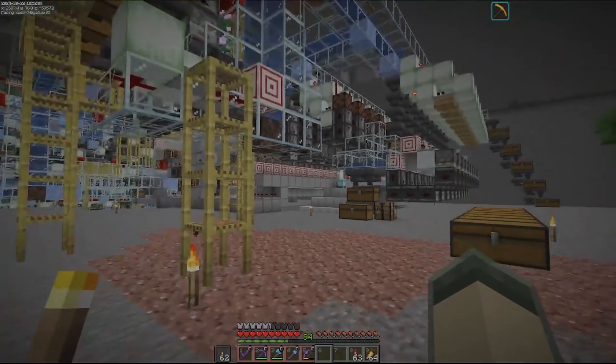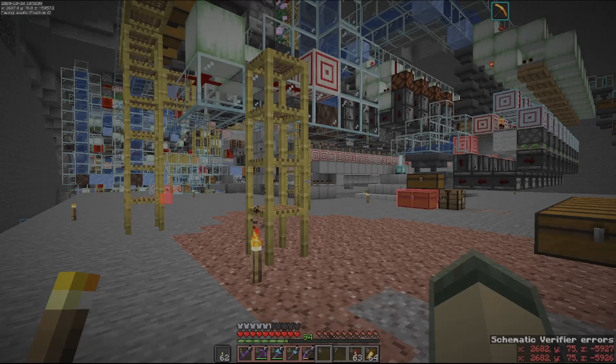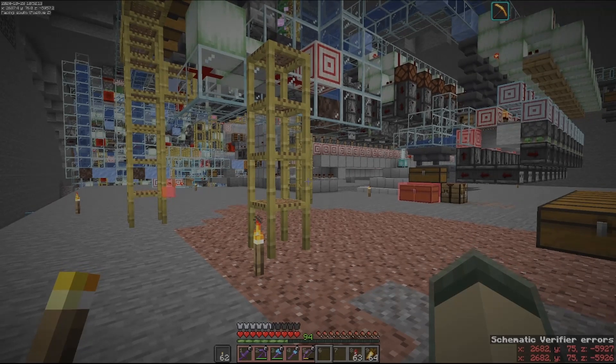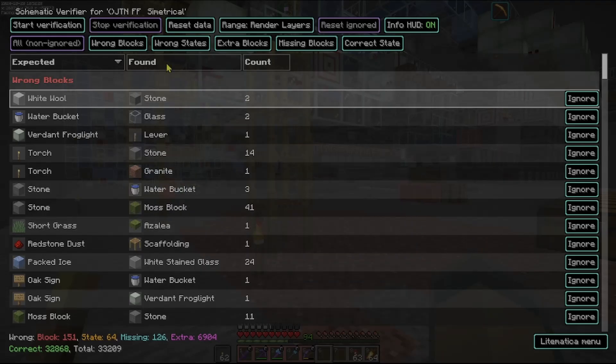I currently have my rendering turned off so I'm going to turn it on. Now I already ran the schematic verifier — you can see it in the bottom right hand corner, the schematic errors. I actually have it isolated to just one section. To get to the schematic verifier the hotkey is M plus V as in Victor. I have to hit M twice because I have a map mod on as well. And here's the schematic verifier.